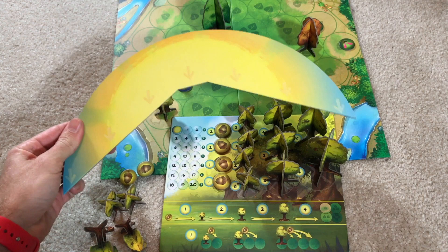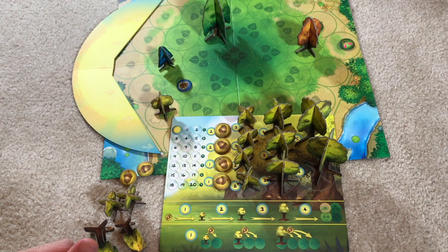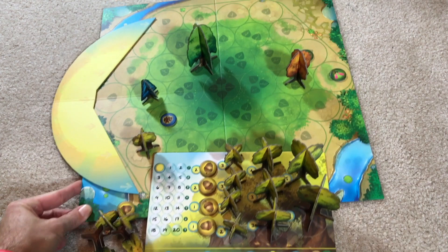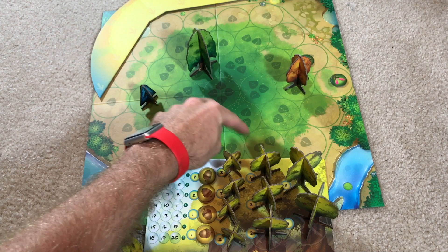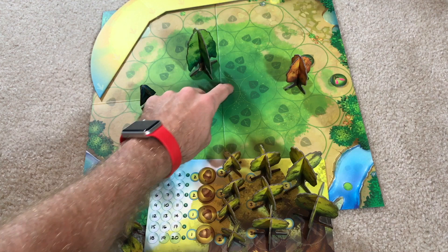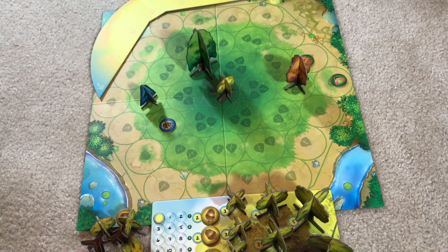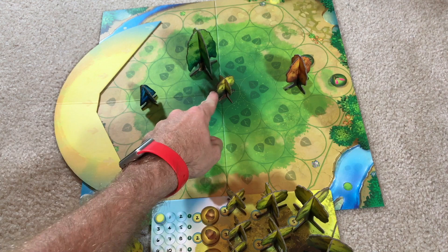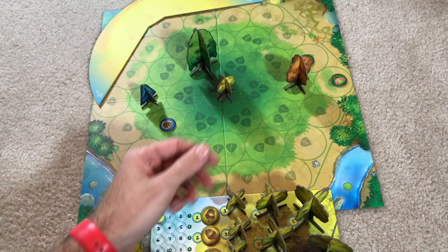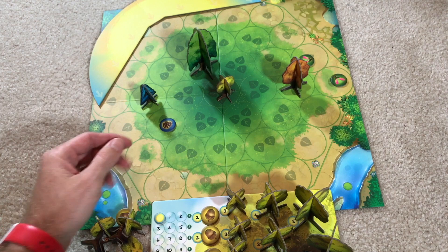Around the edge of the board there's a sun tracker, and it's pretty great. It has arrows that line up to each column or row, pointing across the board. I actually wanted to show you something interesting — let's say the sun tracker is here in the top left corner. In real life, this tree is casting a shadow across three spaces. Well, just like that, in the game tall trees cast shadows three spaces. Small trees have a one-space shadow, medium trees a two-space shadow, seeds have none, and tall trees have three.